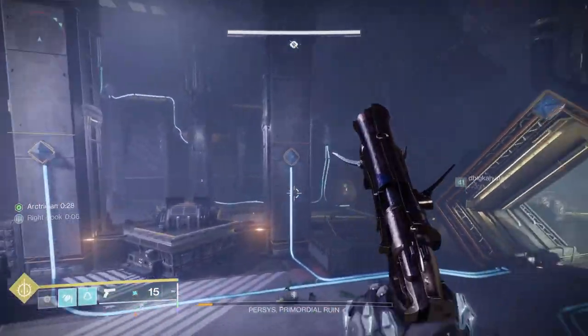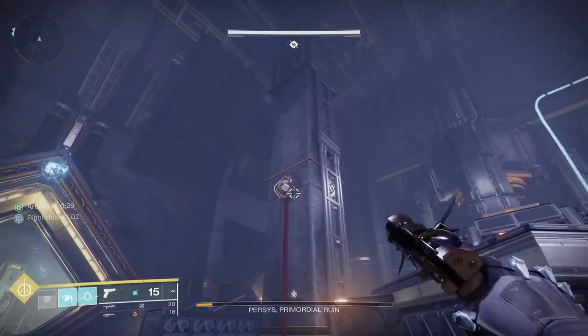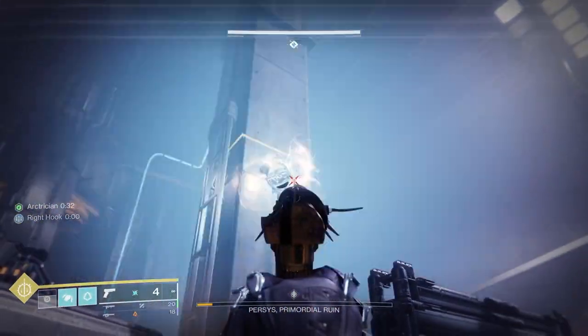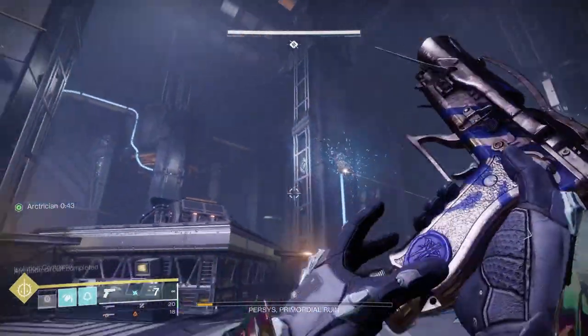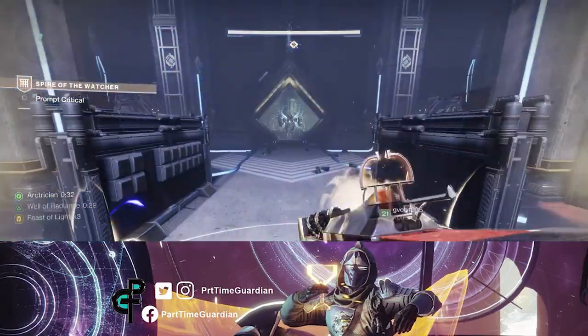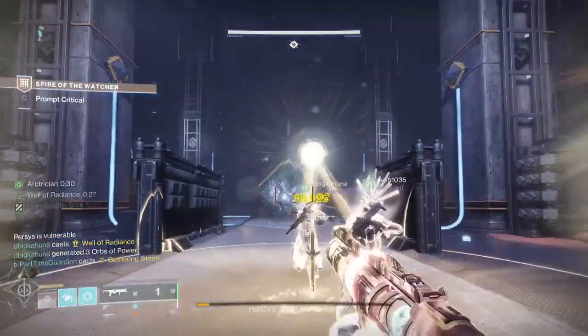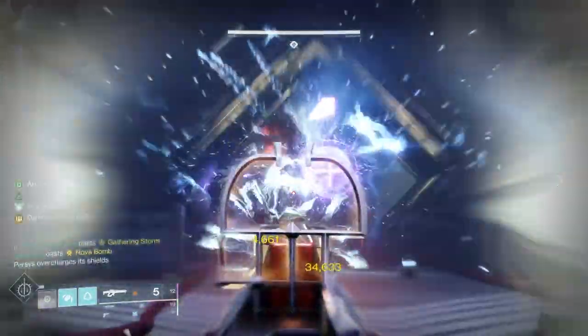Once you connect the two yellow cables, you need to hurry back to the spawn room out of the reactor room before the door shuts. Once back in the spawn room, look for minotaurs and use them to shoot the red cables again to shut the door. This will cause the boss's shield to drop and DPS to begin. DPS options and loadouts are probably the same as before. After this, you just rinse and repeat — do the same activity over and over with the same mechanics, and you'll finish the activity.